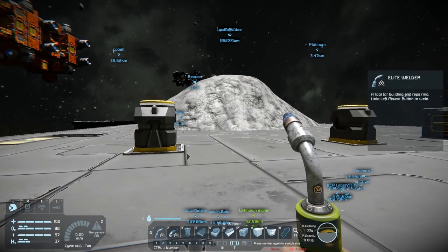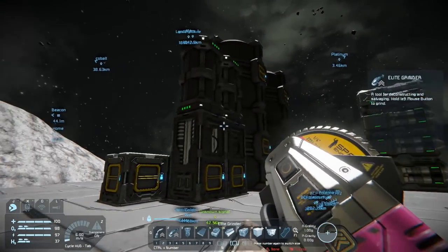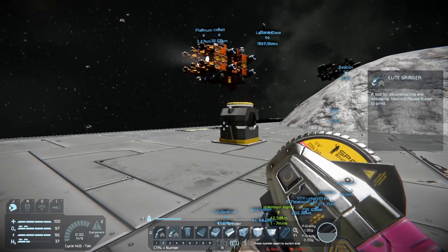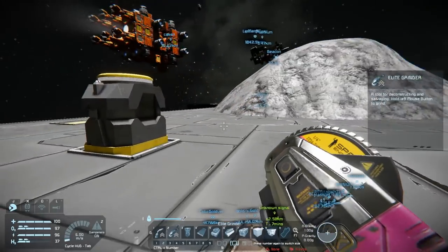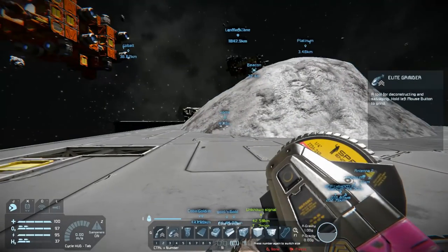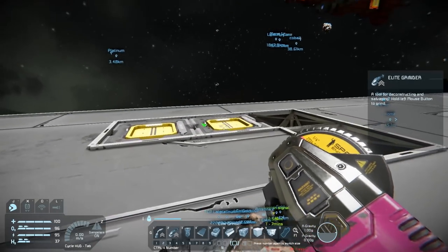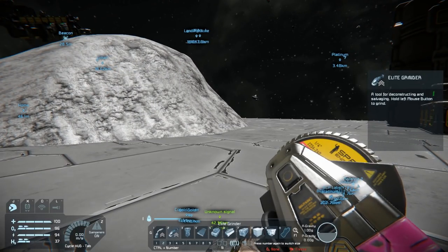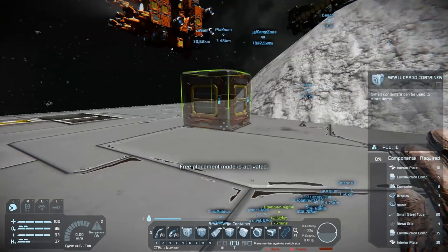Now I've been thinking about what I want set up. I'll keep the hydrogen production exactly where it is. I want to have 16 containers total as my storage system. I'm thinking of doing an L-shape — eight containers, then a one-block gap, then eight more containers. They'll be small containers but set to 400,000 liters.